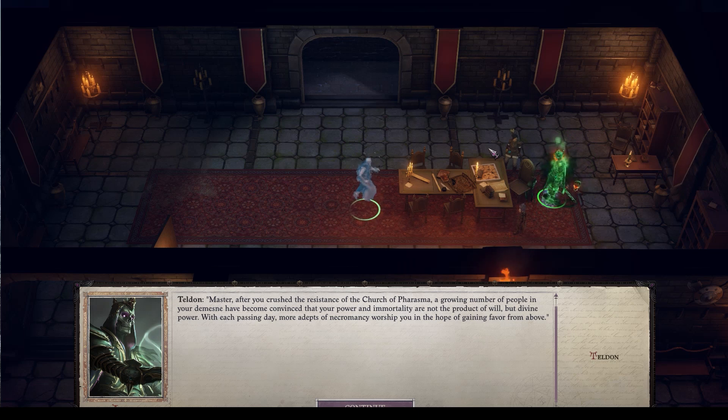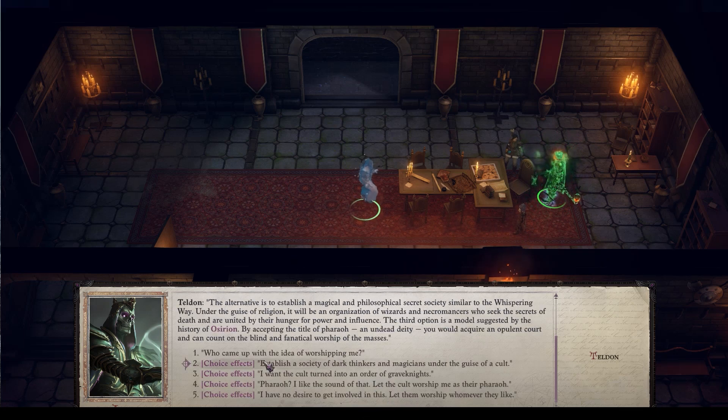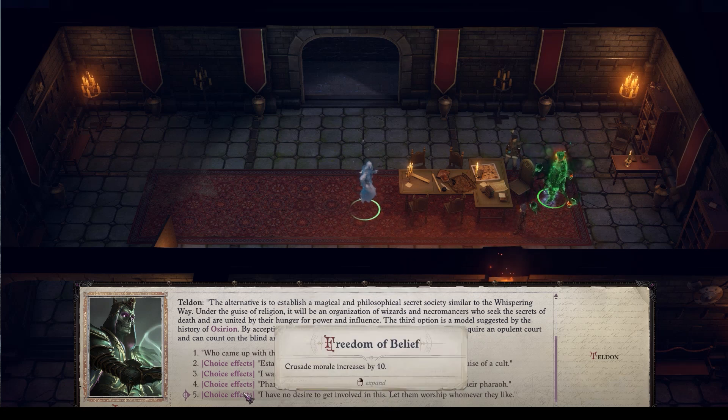But when you hit Path 5, you will get a random event that will basically occur when you go back to your Citadel. Where Peldon, as you see here, is going to come to you. This is after you crush the Church of Phrasma, so again this is going to be in Act 5. And he's going to give you this option where you get to choose either one of three choices for units, or this final one, which would be absolutely crazy if you chose it.